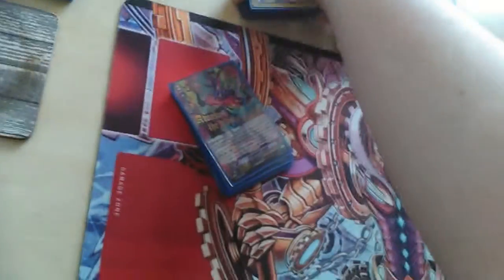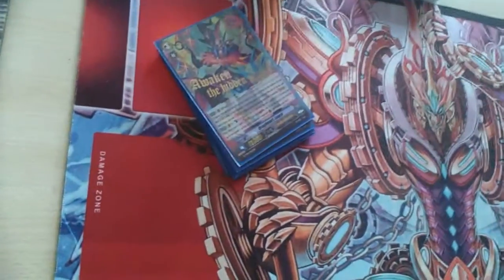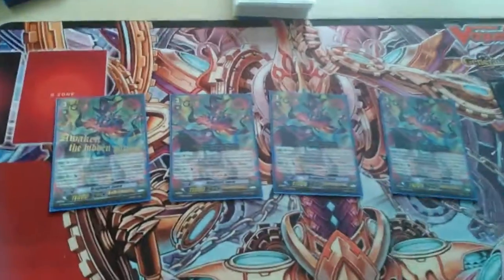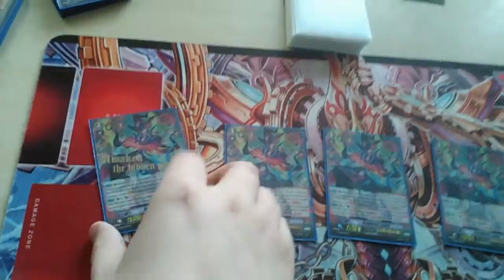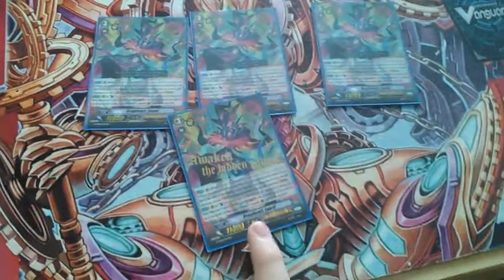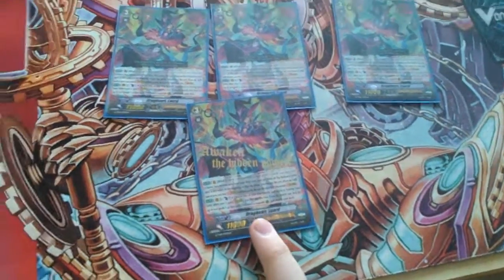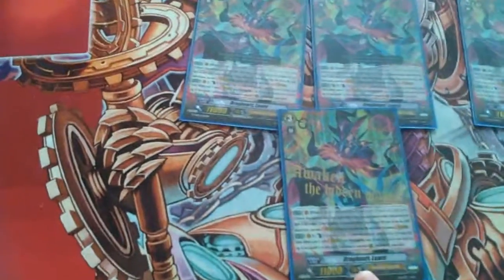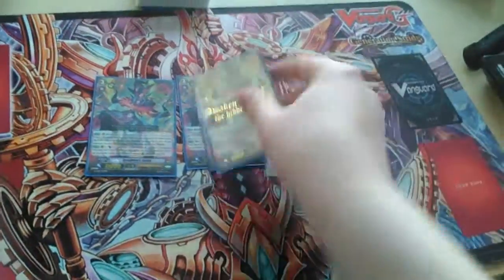For grade three — I'm not prepared for this at all, sorry. I run four of the Wards, obviously. Four of the Wards is the main grade three — it's Ritual three. You put two cards from the drop zone on the bottom of your deck, then you can Superior Stride. His other skill is you come as one and retire one of your rear cards, then you get two grade ones and call them. So it's good for retiring.